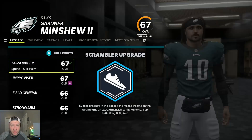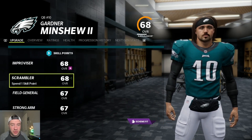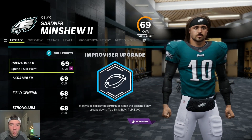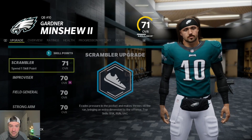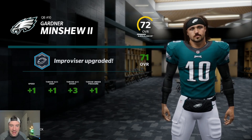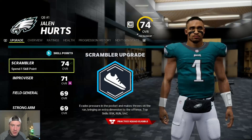The last position we need to go over on offense is quarterback. This is probably the most niche and very interesting conversation of all the upgrades and abilities in Madden 22 franchise. Quarterbacks have four different archetypes you can upgrade: field general, strong arm, improviser, and scrambler. We're not even going to worry about field general and strong arm — they don't matter. Improviser and scrambler both let you get speed and throw power upgrades, which are the most important attributes for quarterbacks in Madden 22.